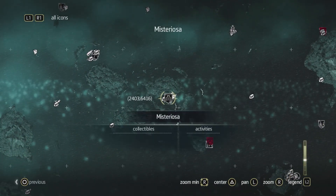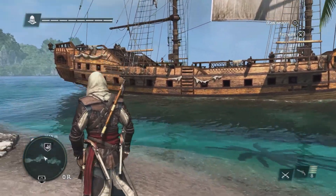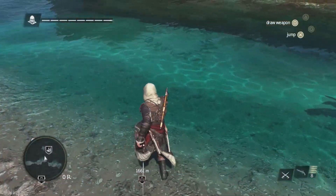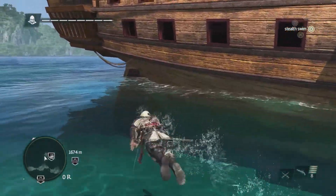These are big places that you have a lot of things to find and do. This is the Jackdaw — this is the second main character of the game. This is your baby. You need to take care of it, upgrade and customize it, because it's going to be with you for the long haul.